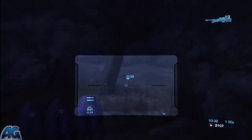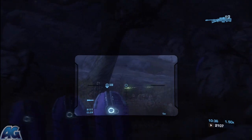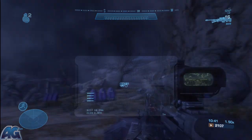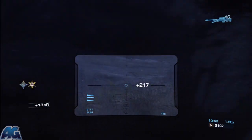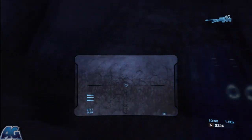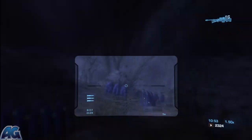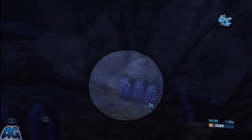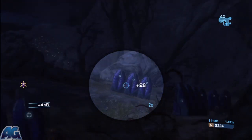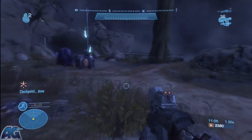The worst is when an elite jumps in a cannon — that's bad news. Very rarely will an elite do it, but the third cannon in this part is the most likely one for an elite to jump in. It took me about half an hour to get from here to the end of the level the first time through, but this take only took me one or two shots. That's it for this part.